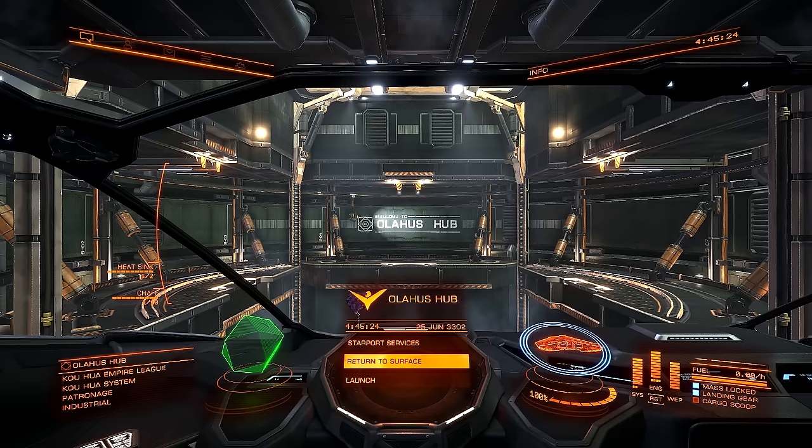I'm getting ready to do my next round of Engineer upgrades. For those, we'll mostly be going to the Dweller to upgrade things like our Power Distributor. The Dweller can also upgrade lasers, so we're going to be upgrading the Beam lasers on the Python as well. We're also going to be going back to Todd the Blaster McQuinn, and we're going to be doing the Level 2 upgrades for our Multi-Cannons.